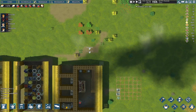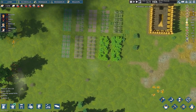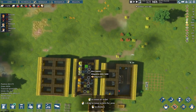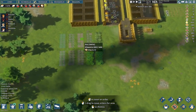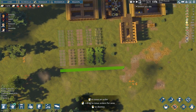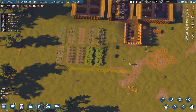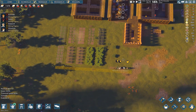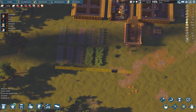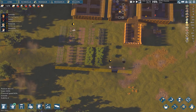Now there's something else we really should start doing — building some defenses. I'm going to start by building a moat around everything, starting over here with a single-wide trench. Why a moat? Well, if enemy siege weapons like trebuchets come in they can't damage it, and it keeps them out even if they damage the rest of the base.